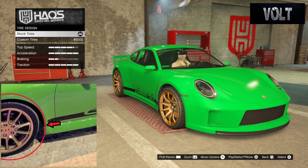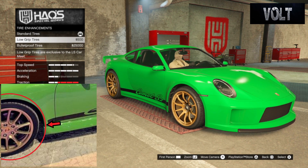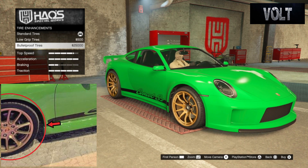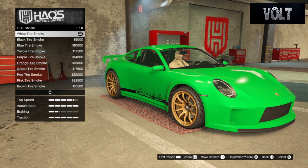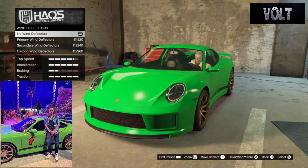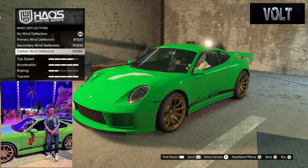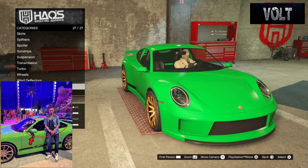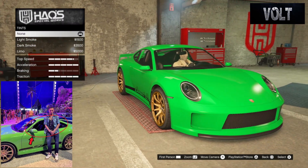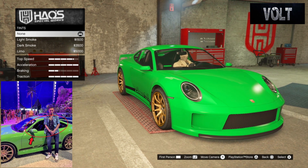After that, move on to tire design — go with the stock tires, no custom tires. After that, tire enhancements — go with standard tires. It wasn't drifting, so no low grips, and I highly doubt it was bulletproof, but it is GTA Online so you can add bulletproof tires if you wish. Move on to tire smoke — go with white tire smoke. After that, wind deflectors — don't add any; it doesn't fit the build. Finally, move on to windows — go with a nice clear none. I didn't see any tint on the car at all; keep it nice and clean.